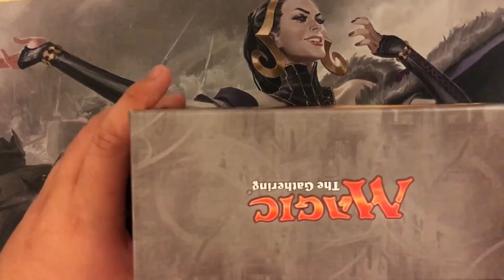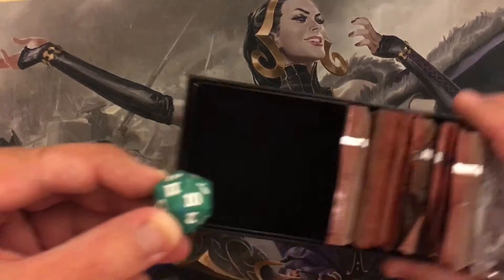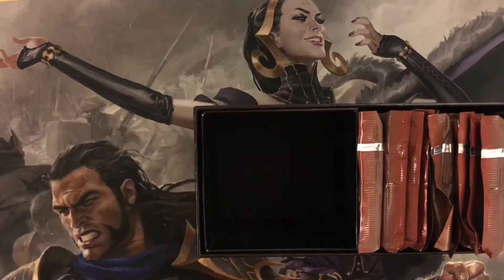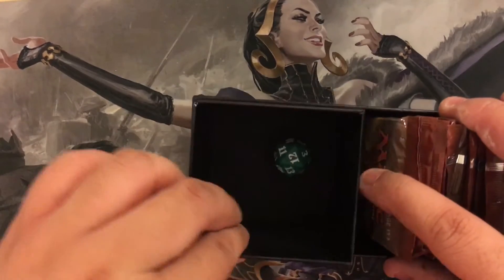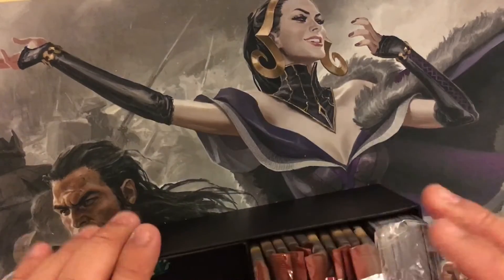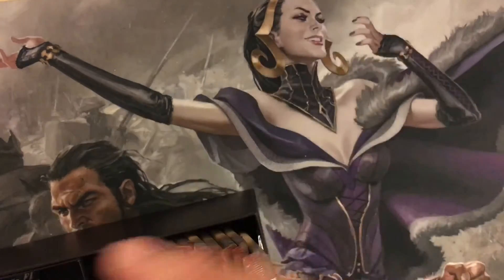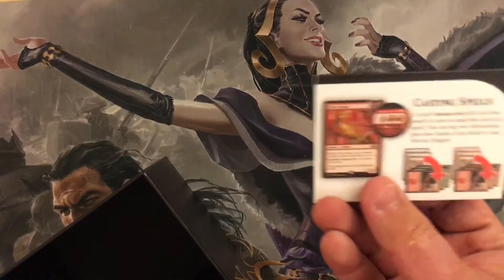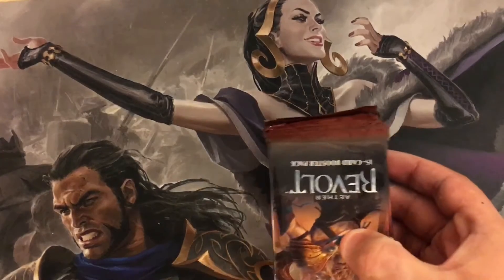Inside this box is a die with the Aether Revolt symbol, a little box meant for storing cards or whatever else you may put in it, a land pack as usual of Aether Revolt lands, and a little card that teaches you how to play. And now what you guys have been looking forward to — the packs.